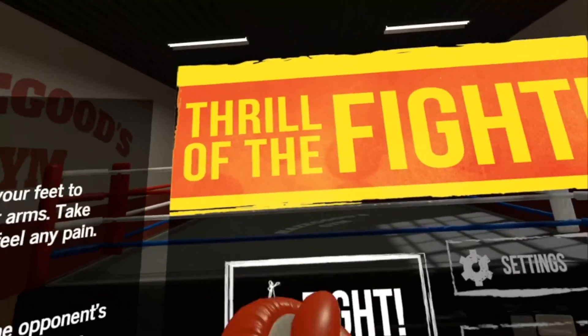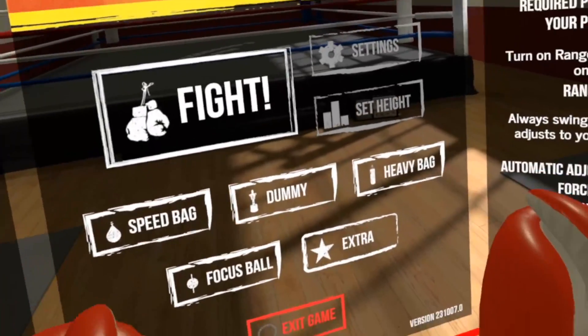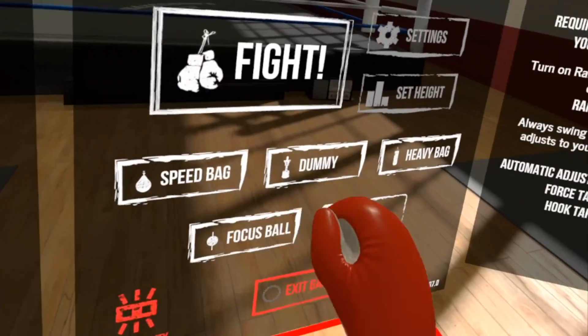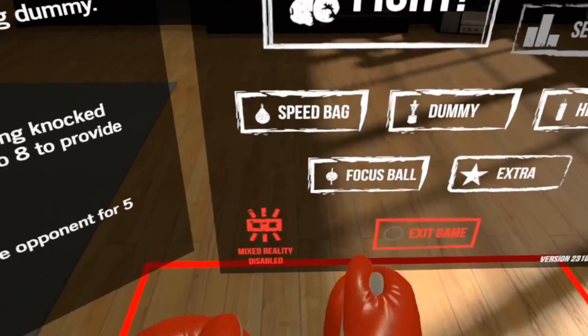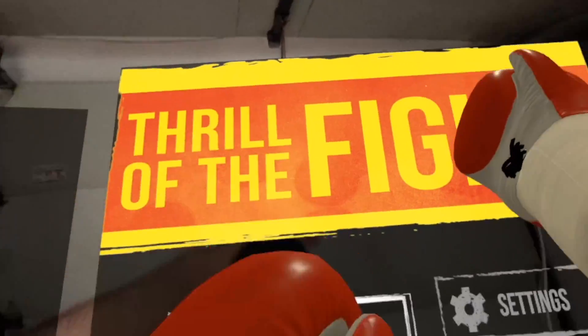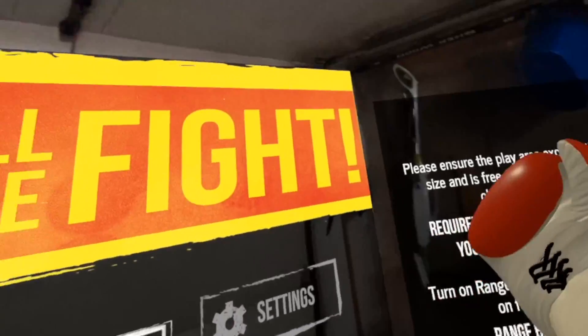Some games like Thrill of the Fight and many others also have this feature included in the game. In the main menu — usually this is where you can find it — you should see a small icon saying mixed reality or something similar. Just activate it and you'll be looking at the menu of the game in mixed reality.